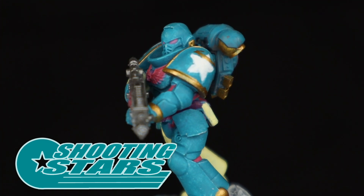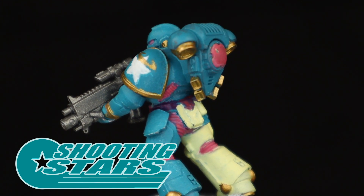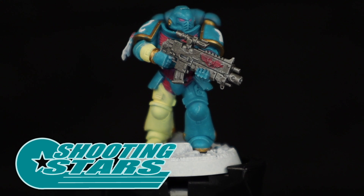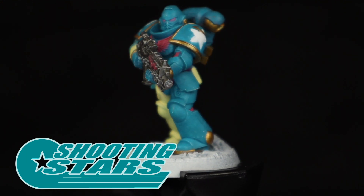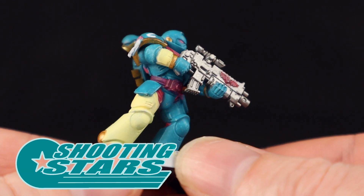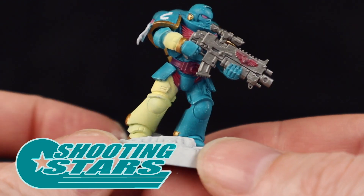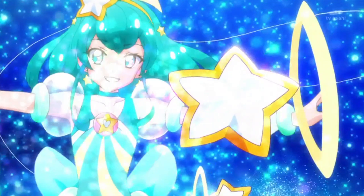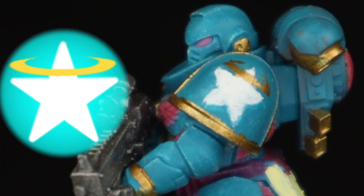There wasn't a Space Marine chapter named The Shooting Stars before now! And despite the use of bright hues, we have a surprisingly aggressive color mix featuring teal, pink, cream, and gold, with a rogue splotch of purple forming the belt — in order to simulate the purple on Lala's bloomer pants. Now we just need a symbol. A star with a halo around it. Simple yet distinct.